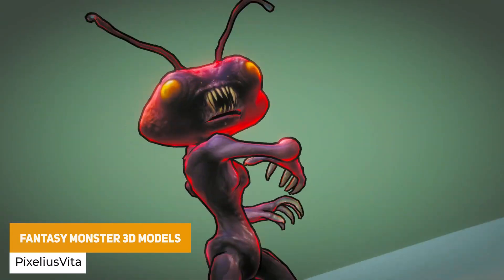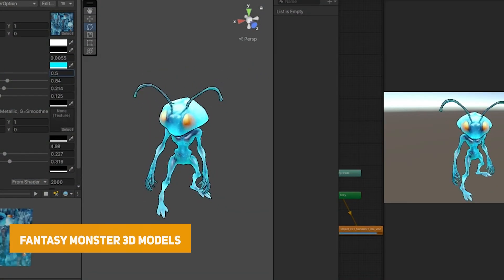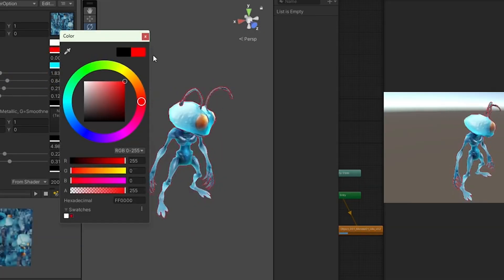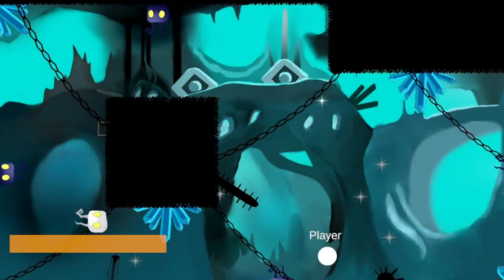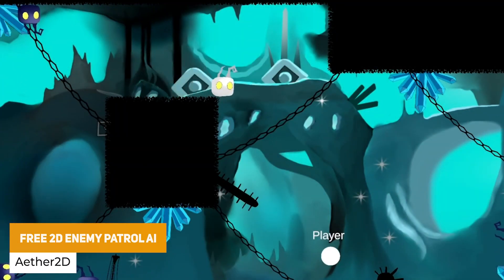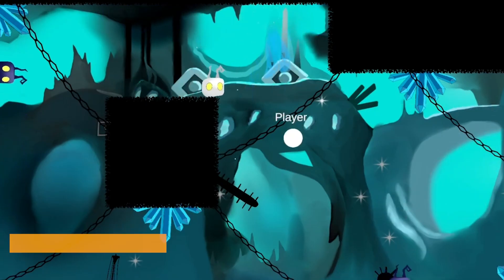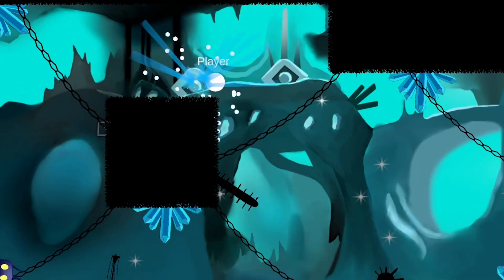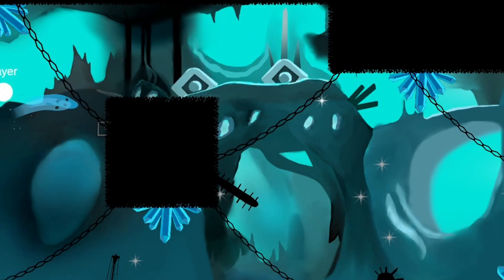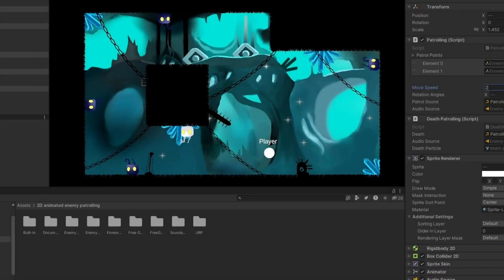This is the fantasy monster 3D and this developer has a few of these on the store. It's a 3D monster with 11 unique animations ready to go. We've got the 2D enemy patrol AI with animated platforms, a patrol system and visual effects and sounds. This is perfect for a 2D game where you can simply drag and drop and adjust in the inspector, tweaking movement speeds, patrol points, death effects and loads of other integrated features.